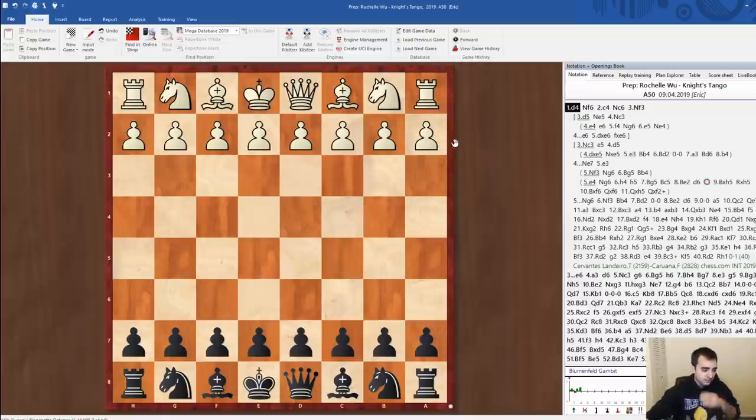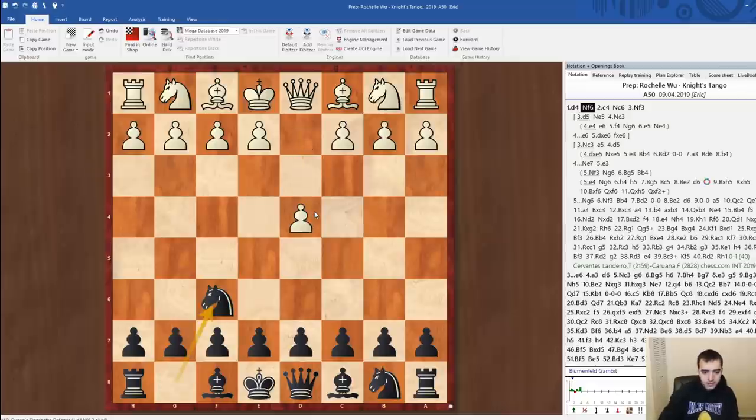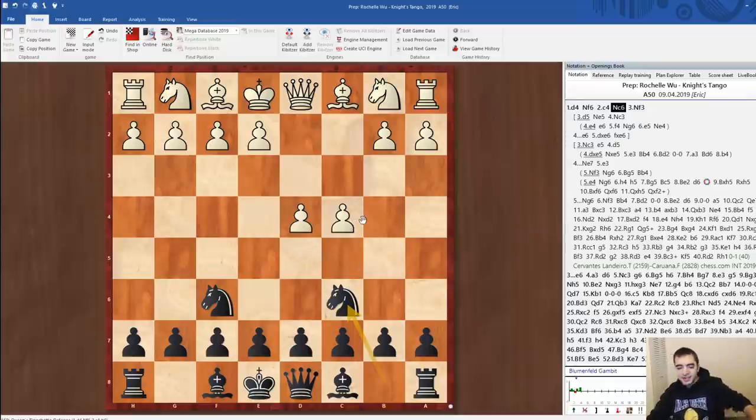For now I'll do a little bit of last minute opening preparation. I already have an idea of what I'll play. I'm expecting d4. And I'm planning to play an opening that I've never actually played before, which is knight c6 — the so-called Knight's Tango. I think it's a decent option to try and make things dynamic early, to throw her outside of her comfort zone and get a position where ideas will be simple for me.